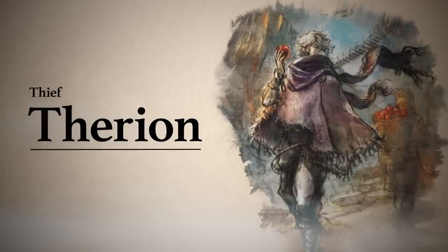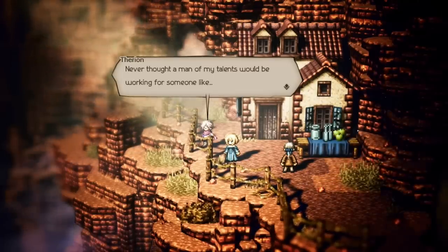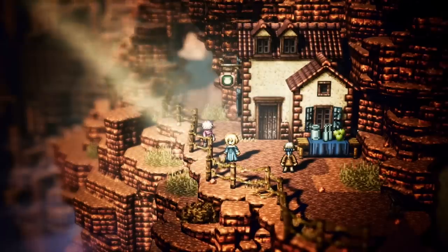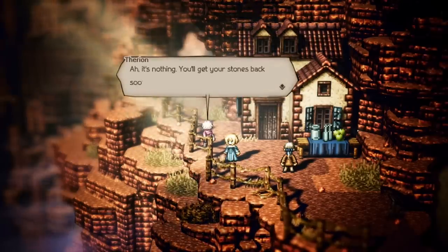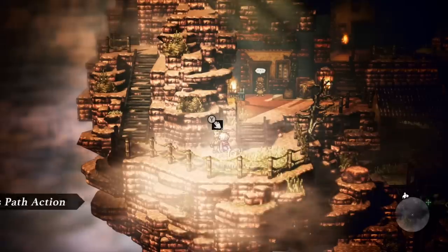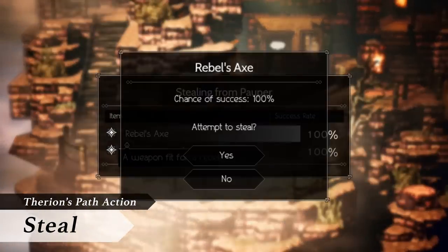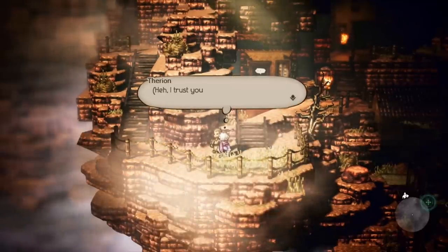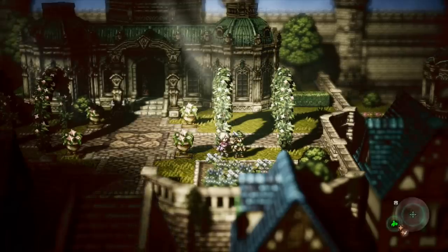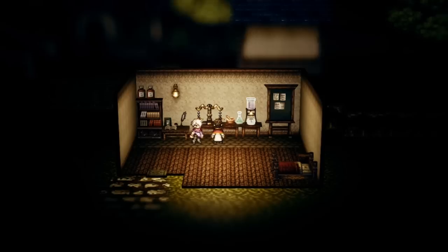This is Therion, the Thief. When a mysterious client asks him to retrieve a rare gemstone, he sets off on a journey of his own. Therion's path action is Steal. As you'd expect, he can pilfer various items from almost everyone he meets. This way, he can acquire valuable items not available in in-game stores, or procure goods sought by certain individuals in return for suitable rewards.